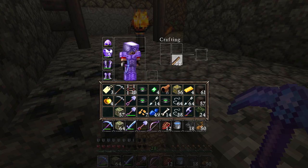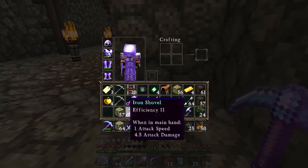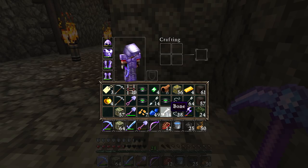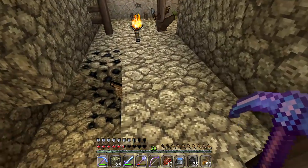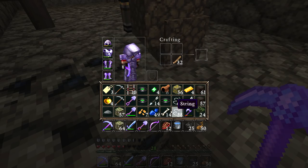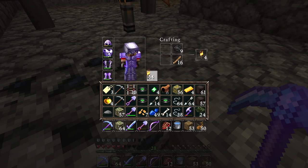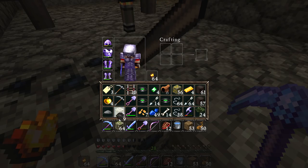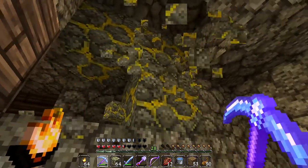Managed to pick up a bunch of mossy cobblestone too, which makes me happy! Let's pick up this coal and make ourselves a couple more torchai! Today the plan - where did I drop the sticks? I dropped the stickage! I'm an idiot! The plan for today is to find a Mesa biome! I'm gonna find a Mesa biome no matter what! I am not going to rest today until we have discovered a Mesa biome - if that means I have to play for the entire day, then so be it! That is what's gonna happen!